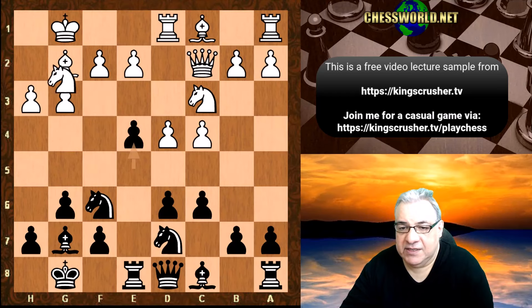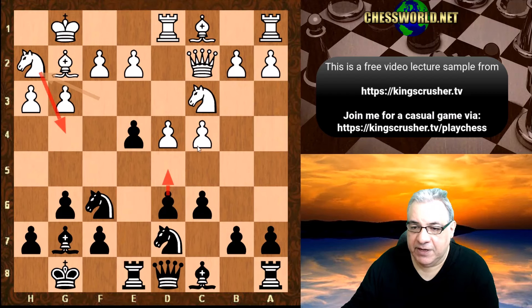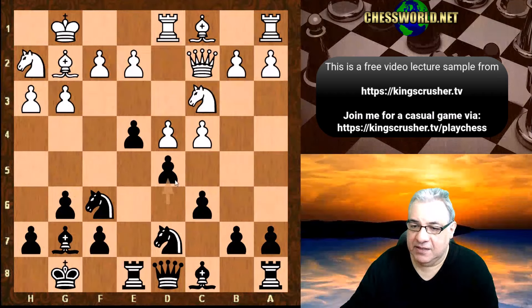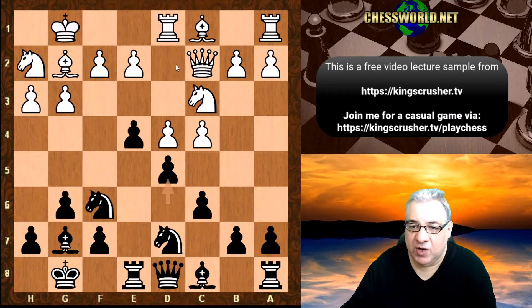We have Nh2. This is a very interesting plan by white — the knight could spring to g4 to try and undermine an occupation of d5. This would be the key defender of d5. Bear that in mind that black is committing this pawn center now. It's like the hypermodern roles are being reversed here — white being provocative, allowing this center to be occupied by black.